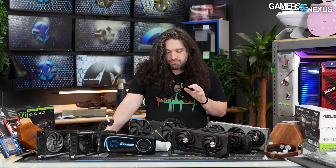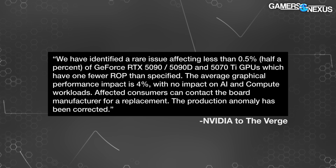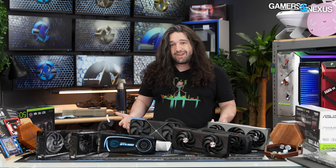We don't think NVIDIA has done enough to draw attention to this issue. They need to do more active outreach to let people know about it, because when you talk about three to twelve percent, that's the entire difference between some of the SKUs in the stack right now. Even for the 5090, NVIDIA claims a four percent difference — which is basically like the difference in a partner model.